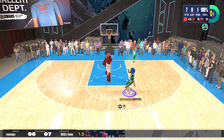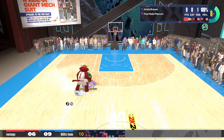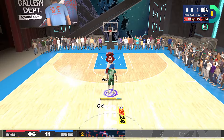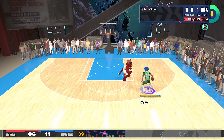Hitting him with some dream shakes, fading to the opposite shoulder to get another wide open post fade. I've got the 87 mid range shot on this build — that is the post fade rating to go along with the boost. The badges are helping me out. The hotspots are helping me out.